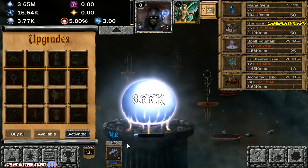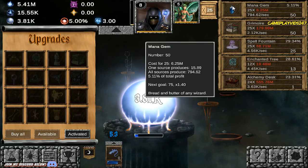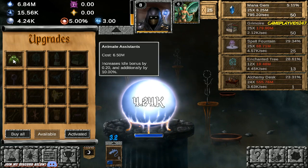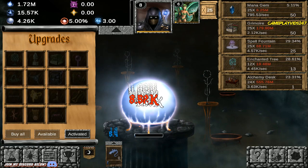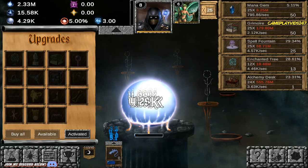Smashing out the clicks right now, trying to get that Magic Missile up. Sitting at 5 million mana right now. I need to get 6.25 million just for that mana gem increase — I really do want to do it. Anime Assistance increases Idle Bonus by 0.20 and an additional 10% — I'll spend all my money on that. Keep on buying upgrades as much as I can here. We will get the mana gem upgrade as soon as possible, we'll save up again.